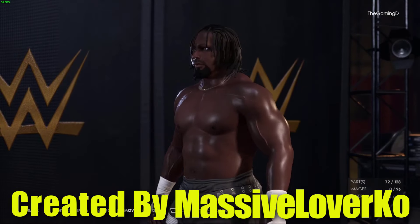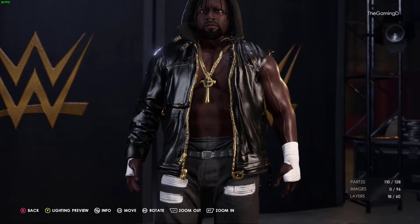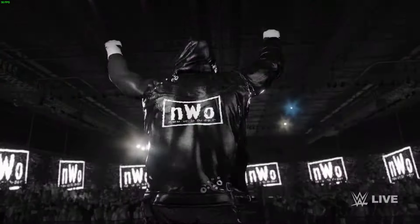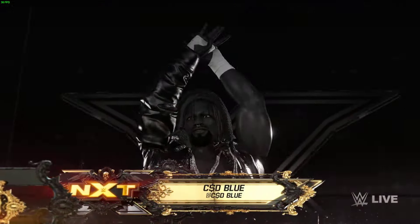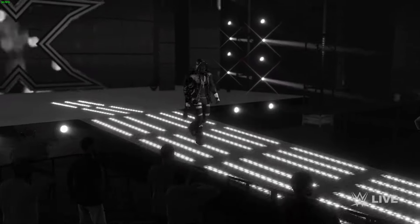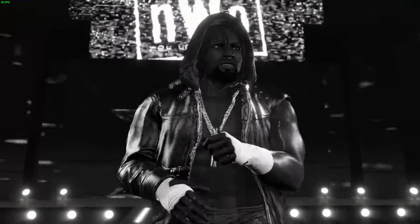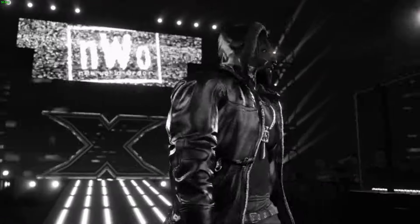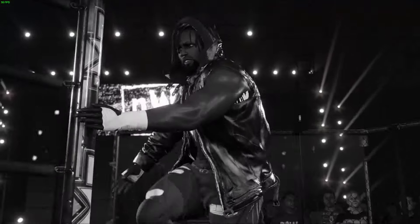With superstar number eight we have CSD Blue — or C Dollar Sign D Blue — by Massive Lover KO. He kind of looks like he's literally straight from the hood: he's got baggy pants with holes in them, you can see the long johns underneath, he has knee pads over his pants, and his hands are all taped up. In his entrance attire he's rocking a big leather jacket — he kind of looks like Sam B from the Dead Island games, you know, with the gold chains and the big leather jacket. It looks really, really good.